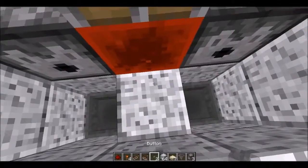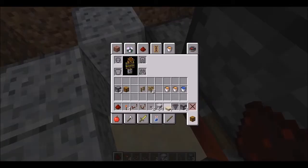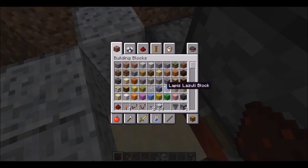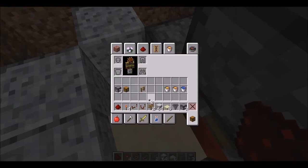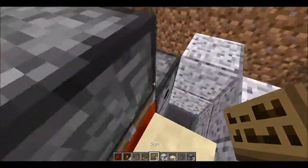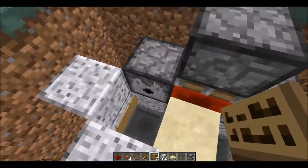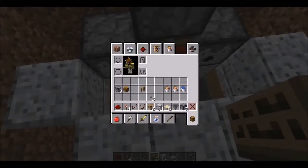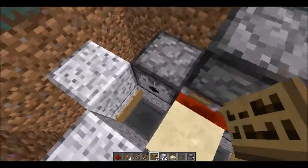Get one of your half slabs out and put a half slab up here. Then take your two signs and place them on these bottom blocks here. The reason for the signs is that when the lava comes down, you don't want the lava to come in and burn up the sheep and destroy all the items that drop with it.